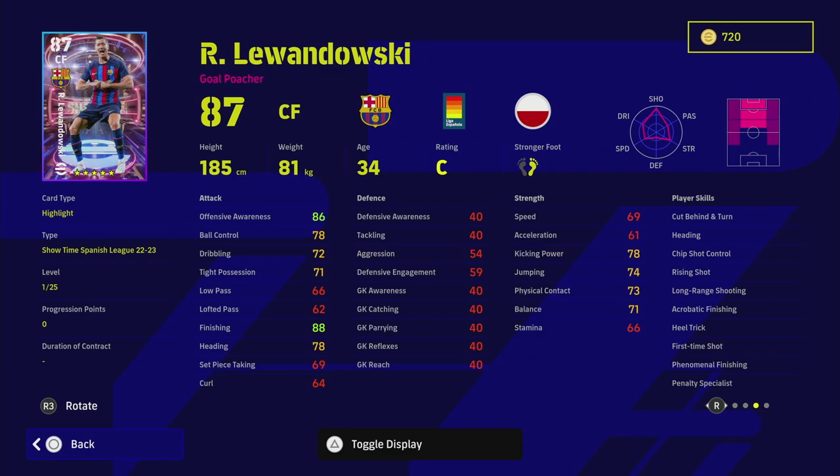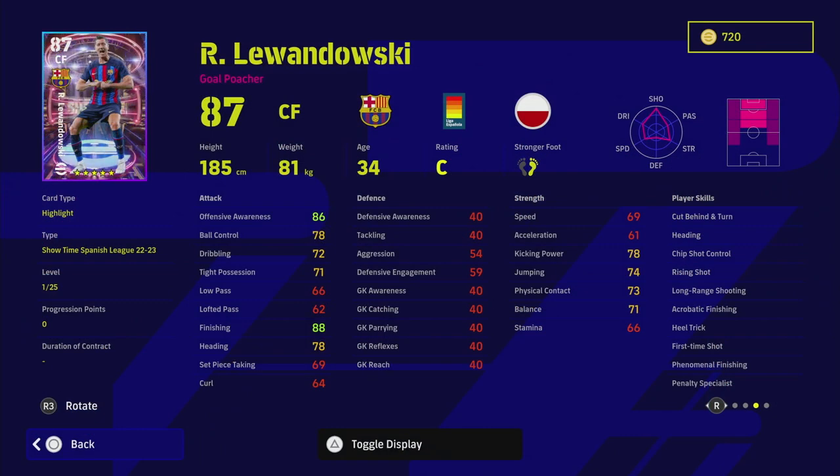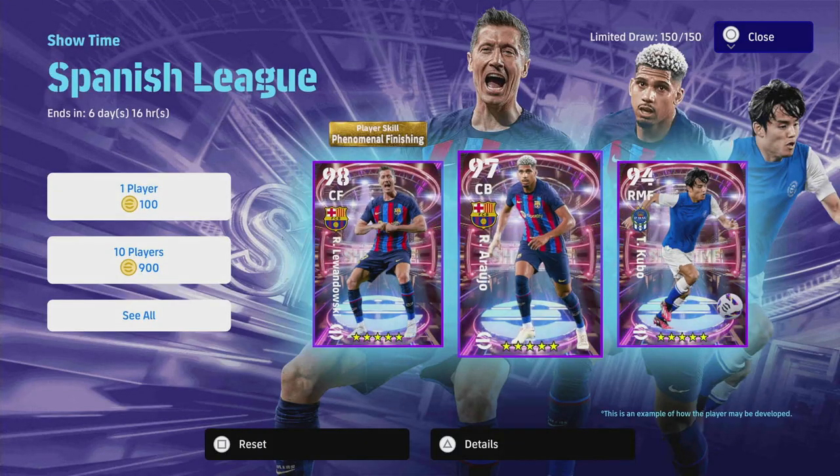Looking at the Barcelona club pack Lewandowski for comparison — this is why I think we should probably wait for the club packs. That card maxes out at 24 levels, and the shooting and dexterity are almost identical; this Showtime version gives a little more acceleration and balance. The biggest problem though is he's going to be not that good in the air. Even though he's 185cm and has heading and acrobatic finishing, I'm not sure the First-Time Shot and Phenomenal Finishing are enough. Yes he's a Gold Poacher, but the standard card will be more than enough.